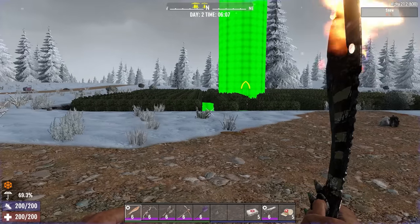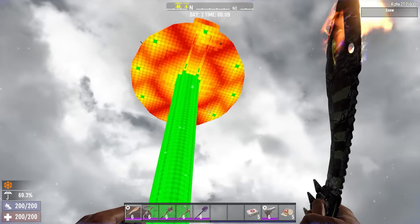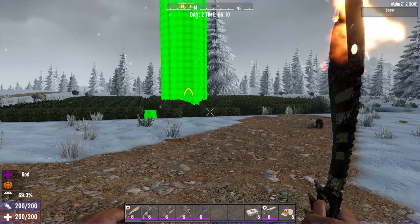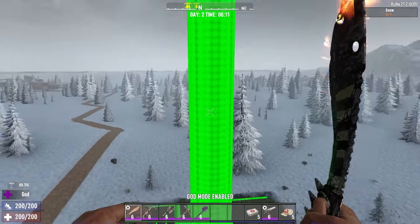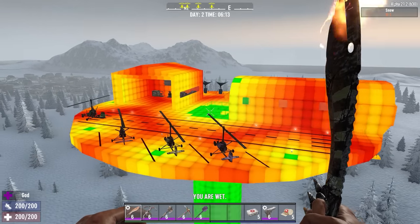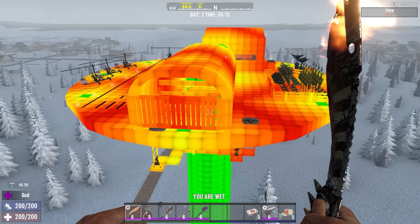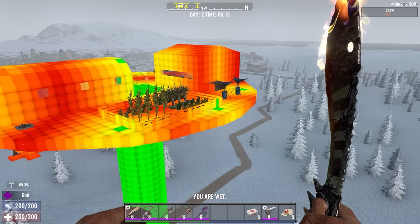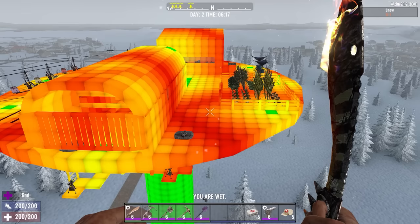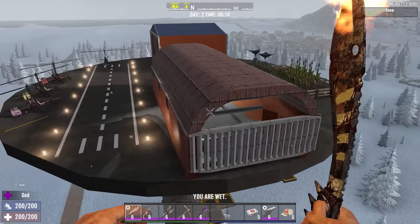To do this we've got eight invisible columns holding the base up, located near the edges as you can see by the little green dots around the sides. If we turn on god mode and fly up you can see that whilst this does support the base it's still not the most stable of things. There's a lot of red in there and if any of those invisible columns are going to get knocked out then the base is going to come down. However, zombies tend to not target the invisible columns particularly well and given that they've been provided a path up through the central column and spiral staircase, it's unlikely that they're going to want to target any of the invisible blocks at all.